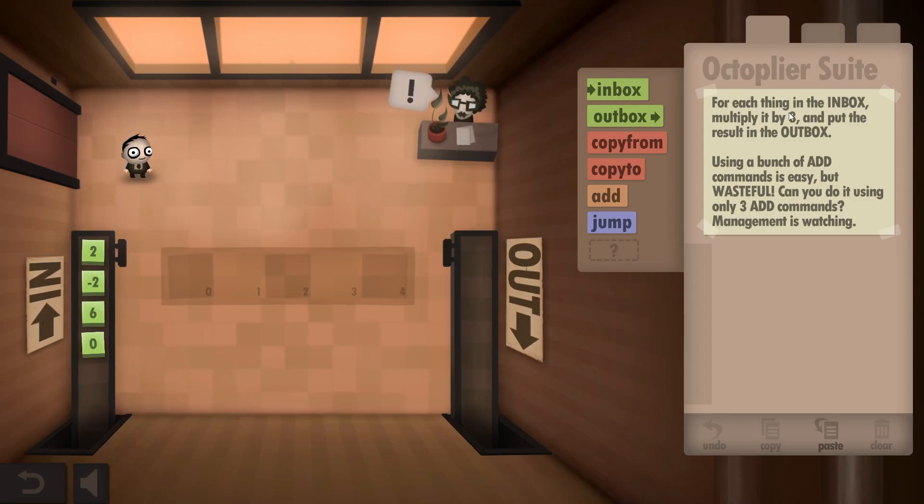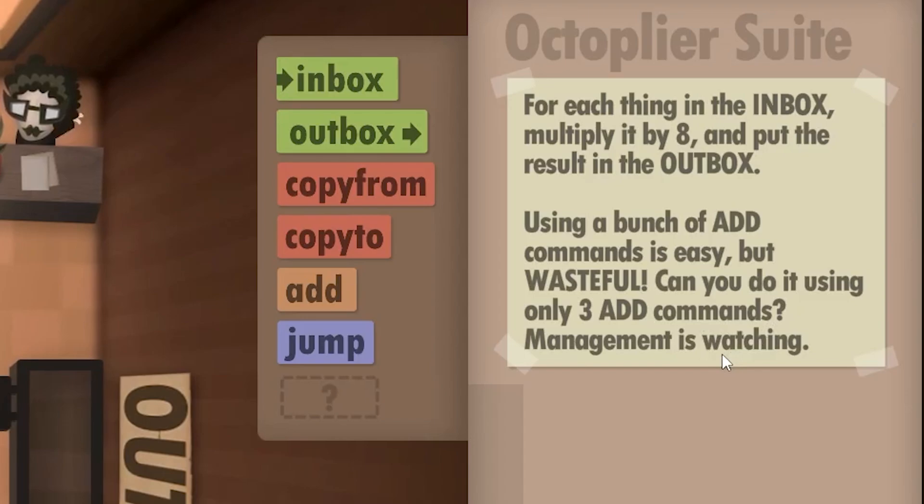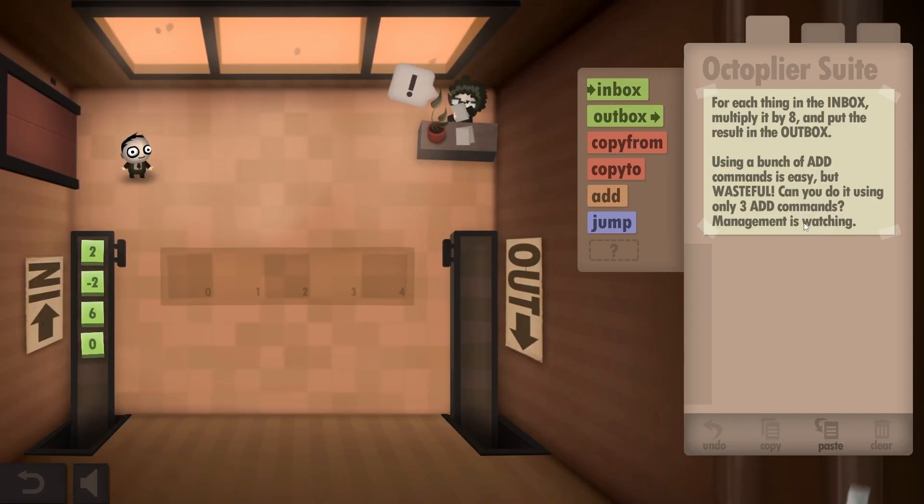For each thing in the inbox, multiply it by 8. Using a bunch of add commands is easy, but wasteful. Can you do it using only 3 add commands? Management is watching. I think that shouldn't be a problem.